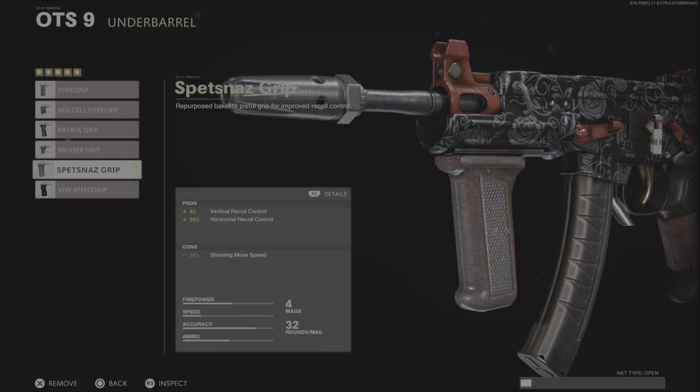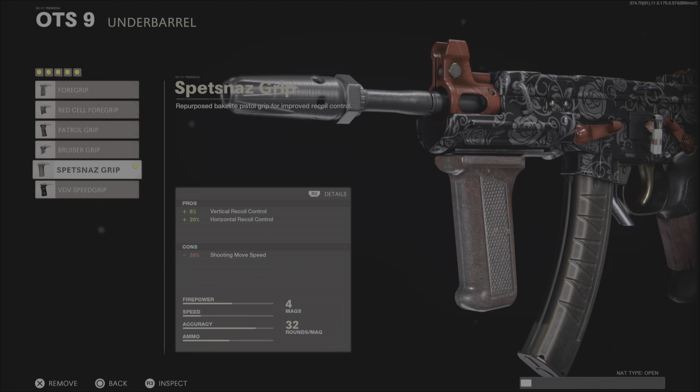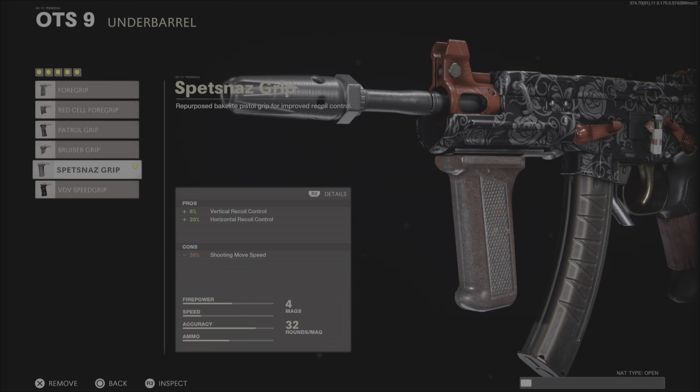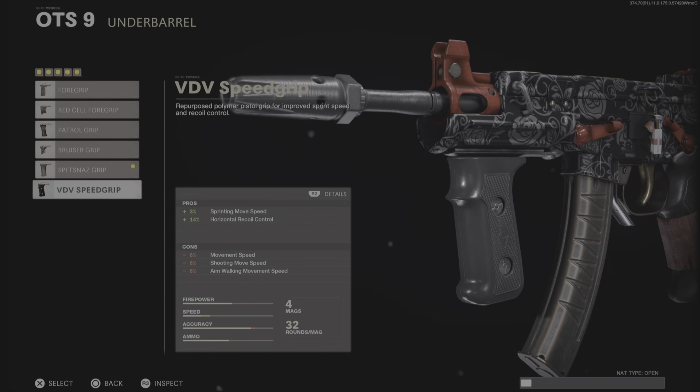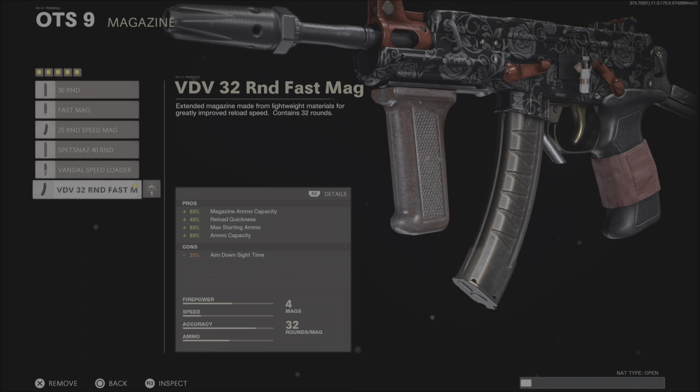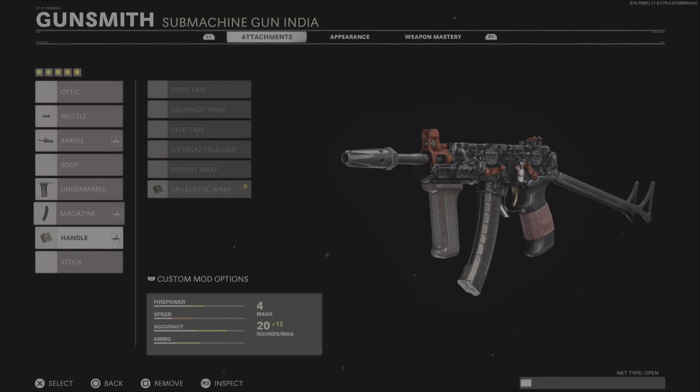For the muzzle you're gonna want to run the KGB Eliminator to help with the recoil. For the barrel you want to run the VDV Reinforced — it increases your effective damage range and the bullet velocity. You could potentially run the Task Force; I personally don't find it worth it. It only increases the damage from 35 to 37 but gives you all of that extra recoil, so I'll run the Reinforced.